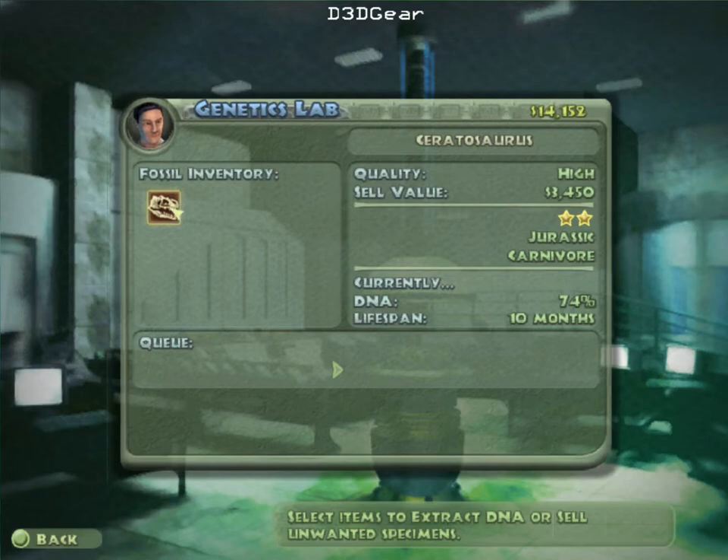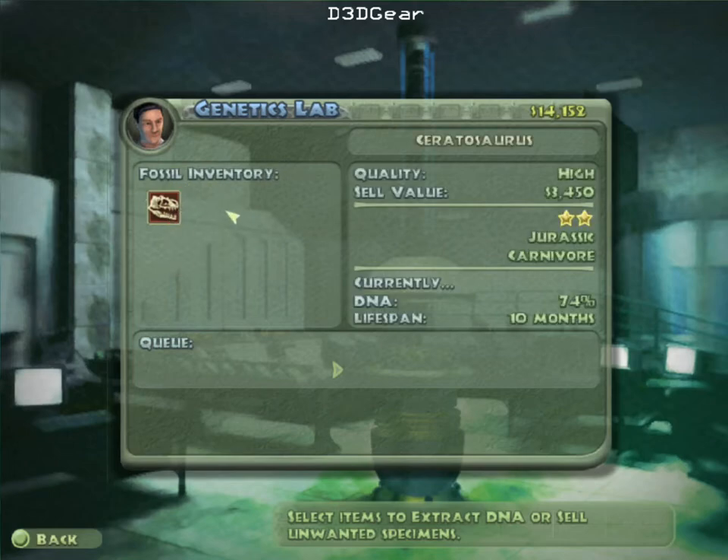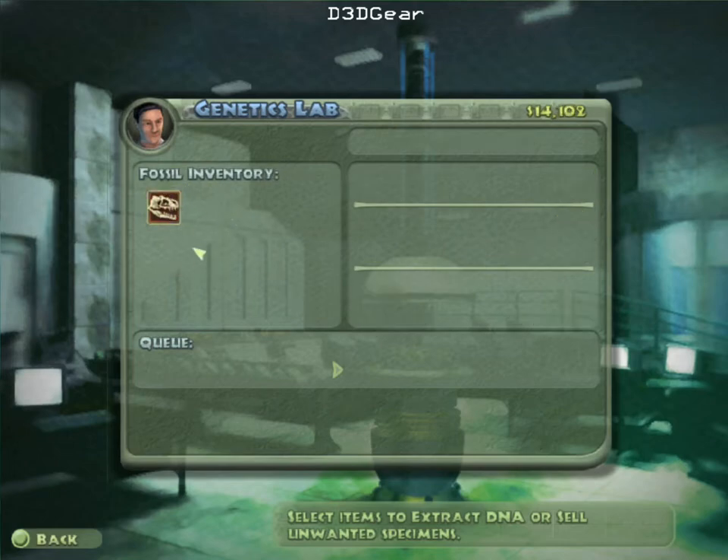Ceratosaurus — I only got that one, but now I can choose if I want to extract the fossils to get more DNA and make a ceratosaurus live a little longer, or if I want to sell them for money. Right now I don't think I need any money, so I'm going to extract it.